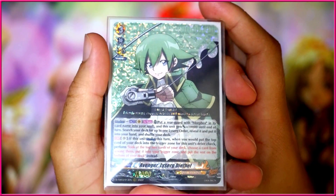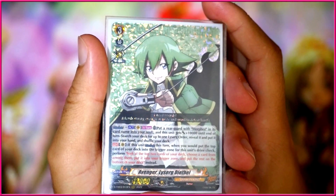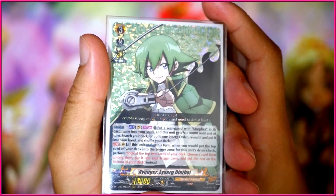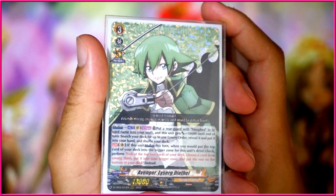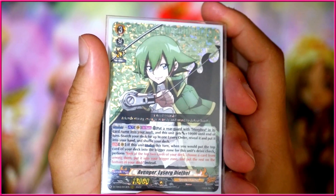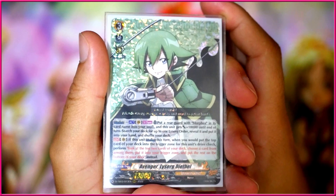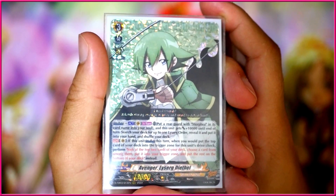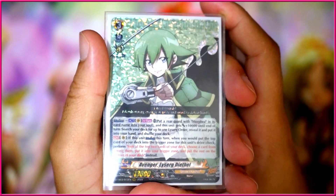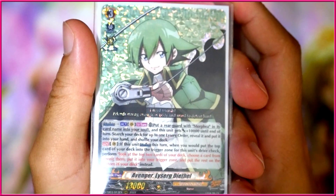He also has a Continuous skill on Vanguard Circle: if you Oversoul this turn, when you would put the top card of your deck into the trigger zone for this unit's drive check, instead look at the top two cards of your deck, choose a card from among them, put it into your trigger zone, and put the rest on the bottom of your deck. So whenever you drive check, you look at two cards, pick whatever you want to check, check it, and put the other on the bottom. It's kind of better than Hex Orb because Hex Orb relies on her Rearguards to manipulate the top of her deck, whereas Le Surge literally just picks which trigger he wants to check.